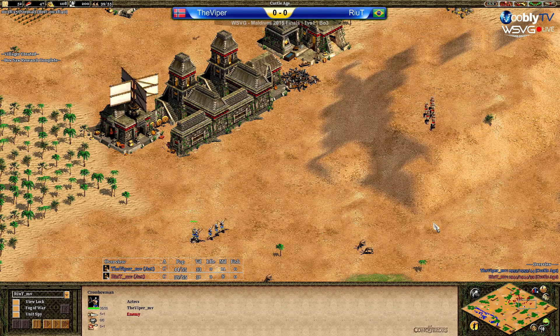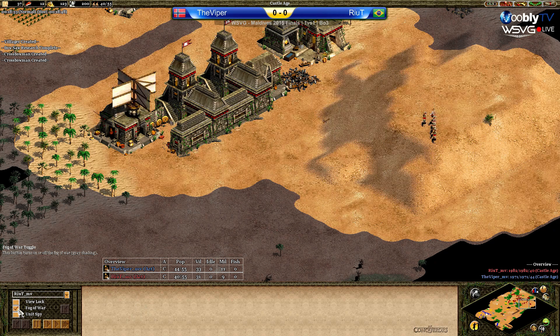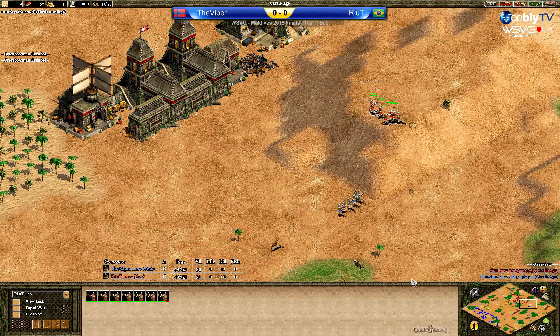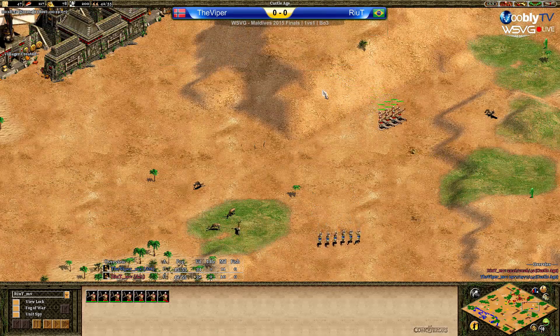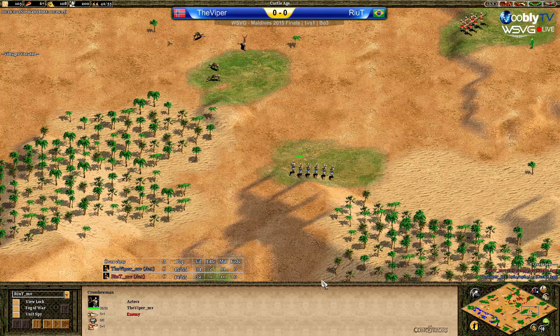I think Viper canceled his plus two upgrade — he was researching plus two, then canceled it. So he saw he can't do much damage and decided to concentrate on economy instead. Very nice. Viper does not want to fight Rehit when he's on top of the hill, going back a little bit with his army.